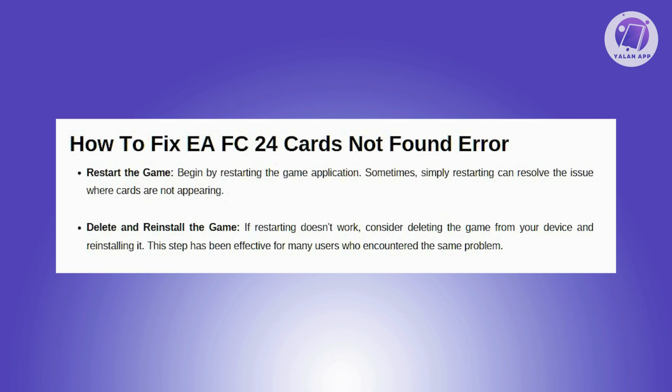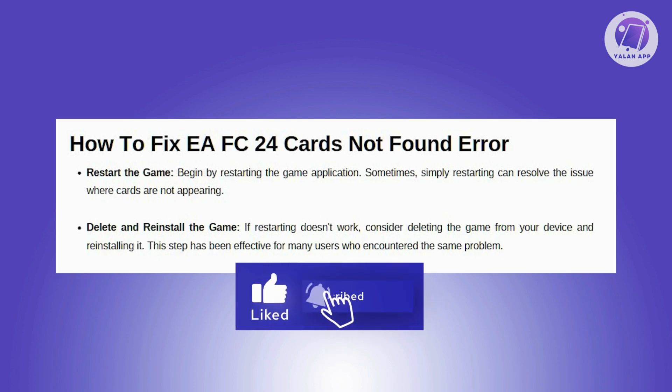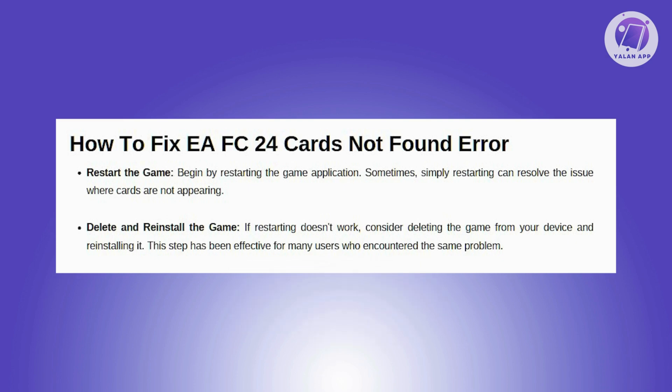One of them is by restarting the game. Sometimes a simple restart can resolve this issue. First, close the game completely. Restart your device to ensure all background processes are cleared. Launch the game again and check if the cards are now visible. Restarting the game often helps refresh the game's state, potentially solving any temporary glitches that prevent cards from appearing.